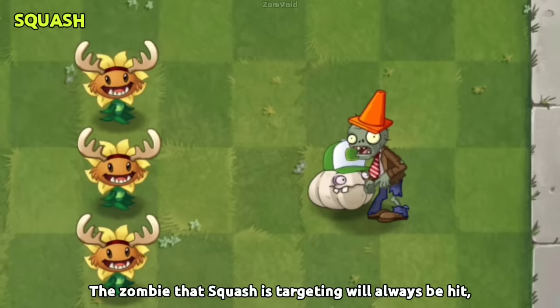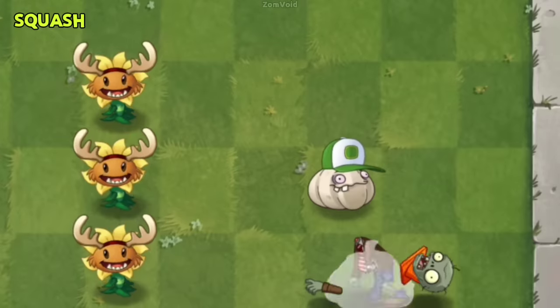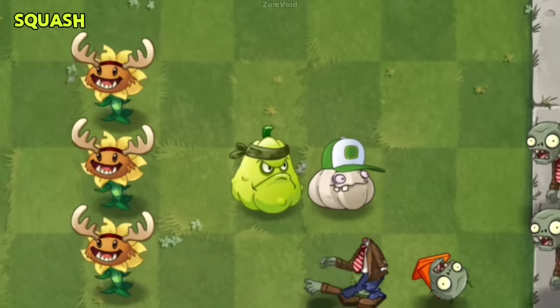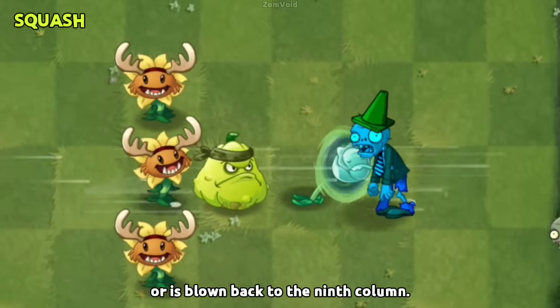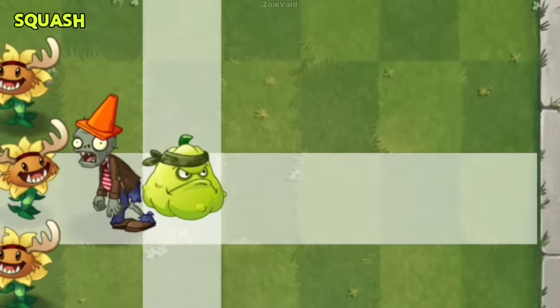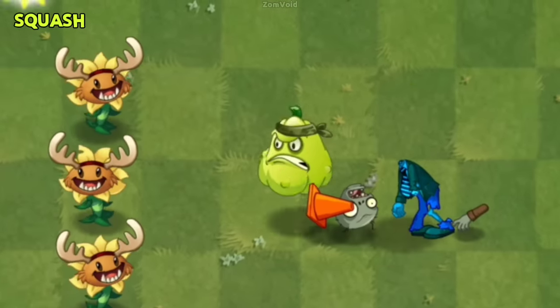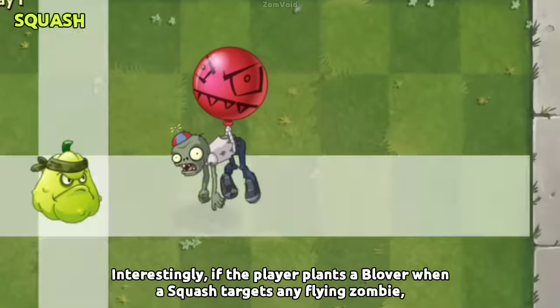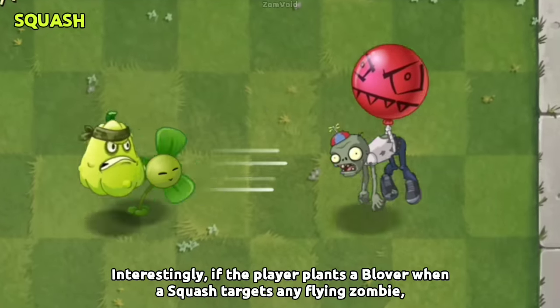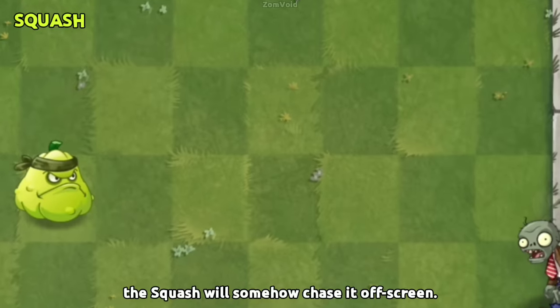The zombie that Squash is targeting will always be hit, even if the zombie switches lanes or is blown back to the 9th column. Interestingly, if the player plants a Blover when Squash targets any flying zombie, the Squash will somehow chase it off-screen.